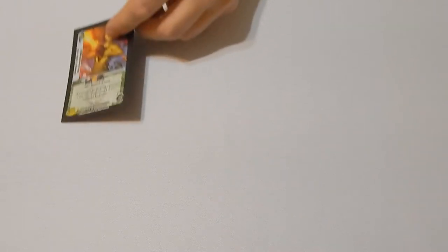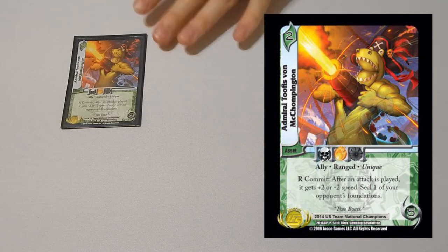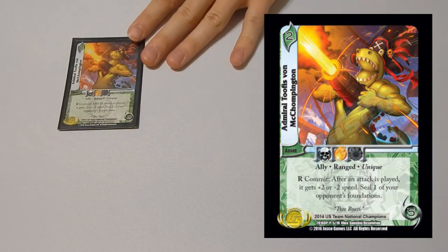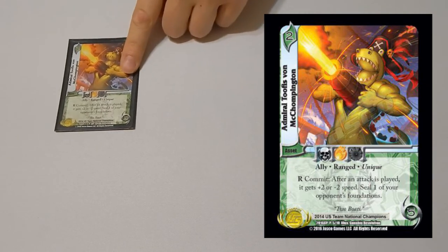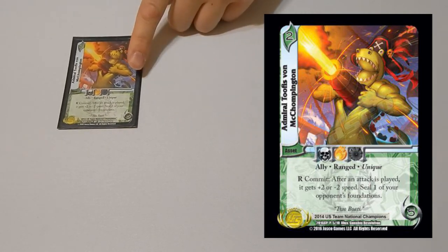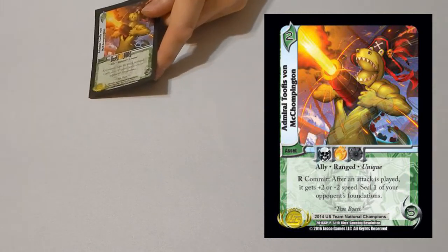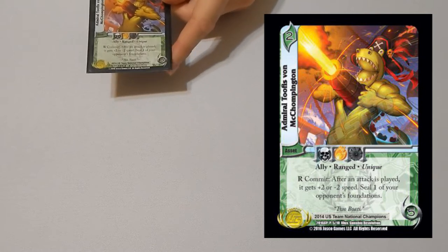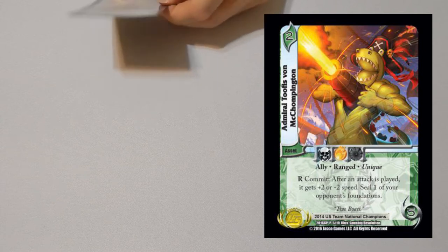For asset cards, we have one copy of Admiral Two-Fist Von McChompington. What this card does is seal any one of your opponent's foundations. The goal of this deck is to discard their entire hand and then play a bunch of attacks they can't block. This card can stop foundations that allow them to draw, and also stop playable-while-committed foundations. We only play one. Dan Hughes told me every single one of the one-ofs helped him at some point in the tournament, so it's a very good card.